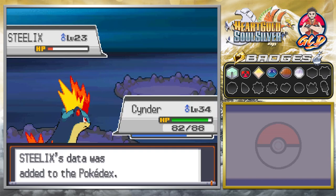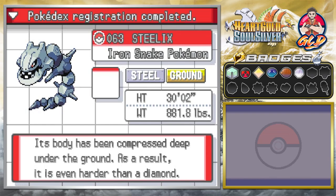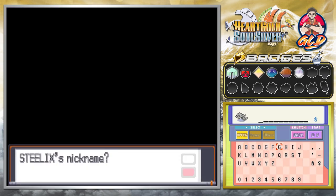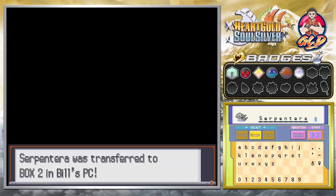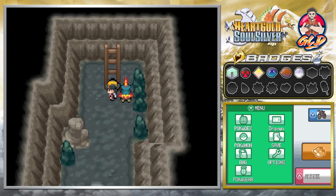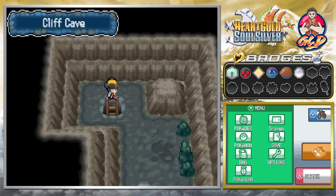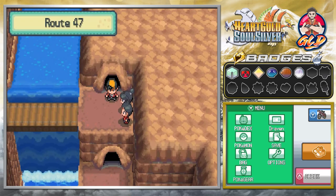There it is — throwing out that peace sign, we have caught Steelix! Steelix, the Iron Snake Pokemon, Steel and Ground type. Its body has been compressed deep underground and is even harder than a diamond. I'm going to give it a nickname — I bequeath to you the nickname Serpentera, after the zord from Lord Zedd in Power Rangers. It's been a while, buddy. Steelix is only about a 1% encounter rate, so it took five minutes to find.